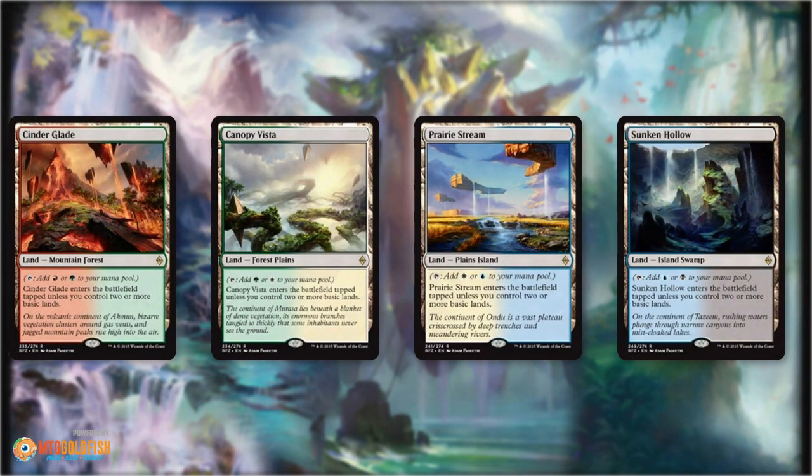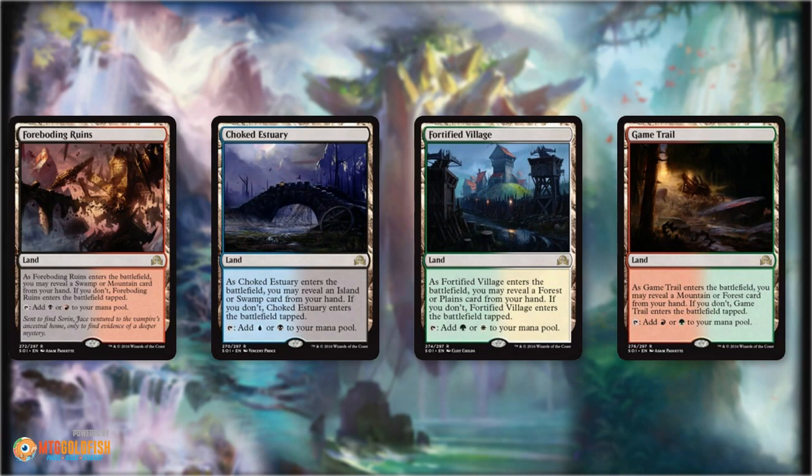Buddy lands also work pretty well with Prairie Stream and friends. Prairie Stream, Sunken Hollow — the rest of the Battle for Zendikar duals come into play tapped more often than the buddy lands, but still in a straight two-color deck work really well. You can play four Prairie Streams, four Glacial Fortresses, a bunch of basics, and your mana base isn't going to be too bad. They're worse than the buddy lands but still reasonably playable, especially in two colors. The third cycle — the Shadows over Innistrad cycle — is actually pretty horrible. There's not a lot of great allied colored options in Modern. These lands come into play tapped way too often to really be good, but if you're really scraping the bottom of the barrel for one last dual land cycle, these are an option — the third best option for allied colored decks.